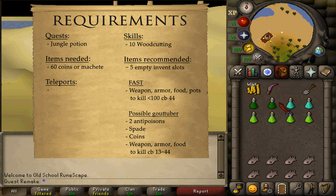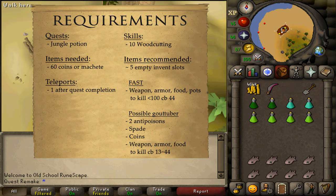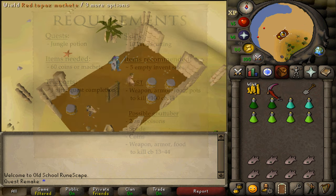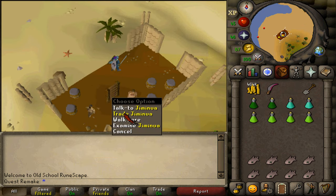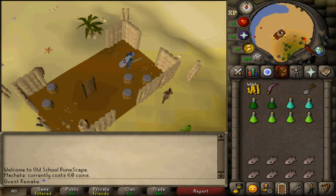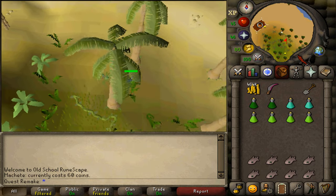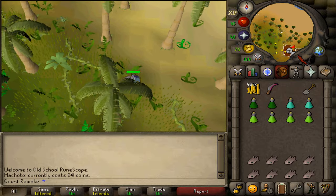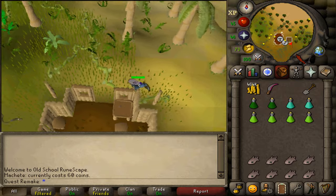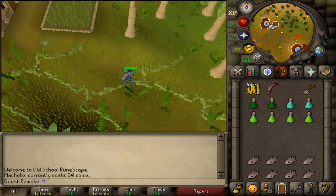Bring one teleportation method out after the quest is completed. If you do not own a machete, go to the shop just northwest of Tai Bwo Wannai village and buy one for 60 coins. Once you have the machete, go a bit southeast to the eastern part of the village and find Merkelly in front of the hardwood grove, just east of where you started the Jungle Potion quest.